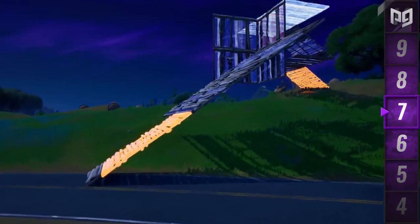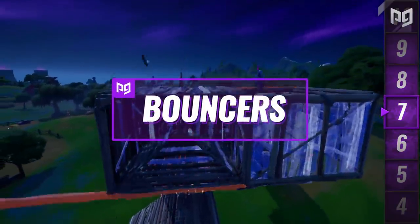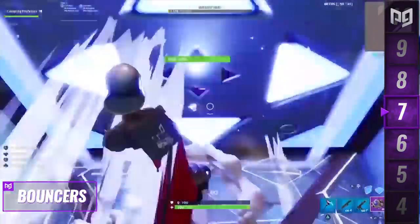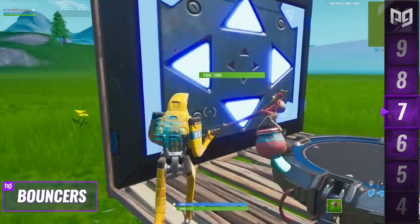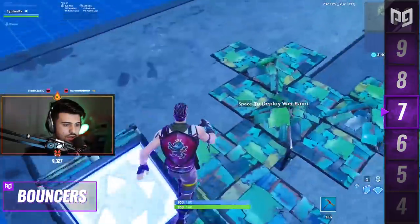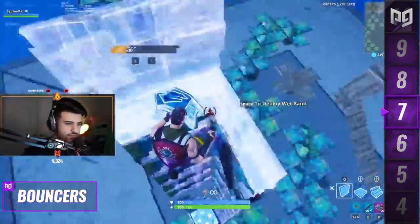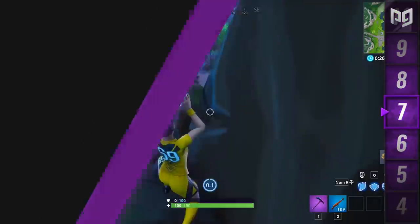The trap slot has been kind of lonely in chapter 2, and while launch pads were just brought back, it still feels a little bare. Reintroducing bouncers next season would be great — they were so fun to use, whether to gain height during a build battle or fling yourself toward enemies. My favorite thing about them was all the stylish ways to combo them with other utility items — stick one next to a launch pad for a super launch pad, or combo them with impulse or shockwave grenades for an even bigger boost. In the current box-fight meta, the old complaint about bouncers giving free high ground probably won't be as much of an issue.